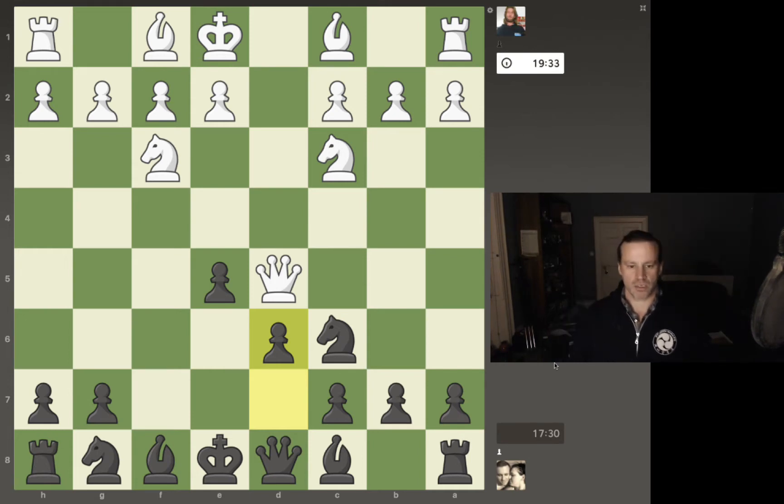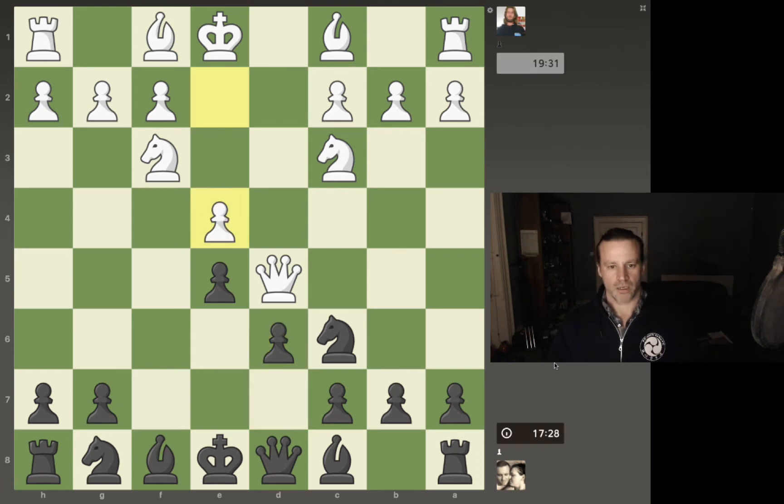So this queen's going to look a little bit embarrassed now. He pushed to e4 — that's fair enough. What I can do now is bring my knight out to f6 and kick the queen away. I can't see any problem with that.